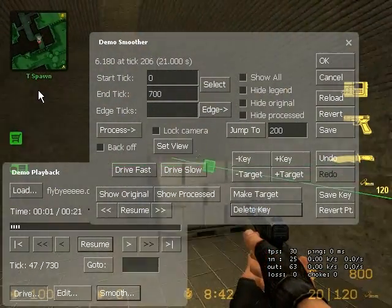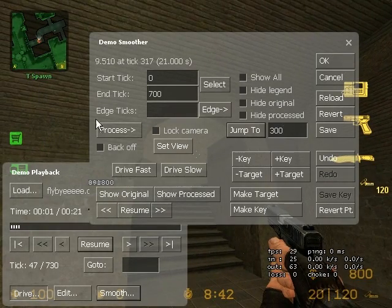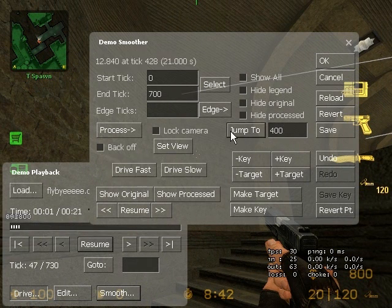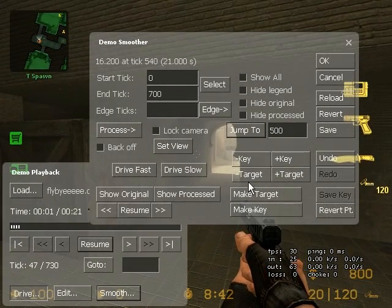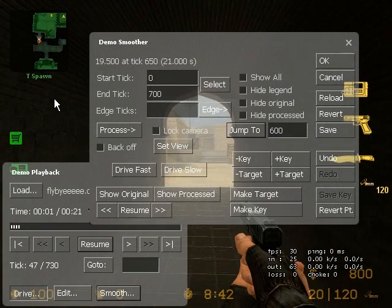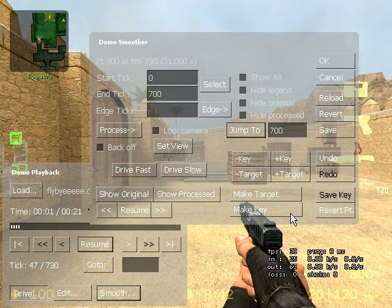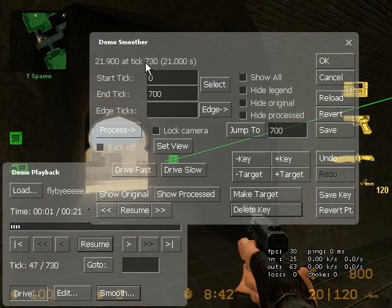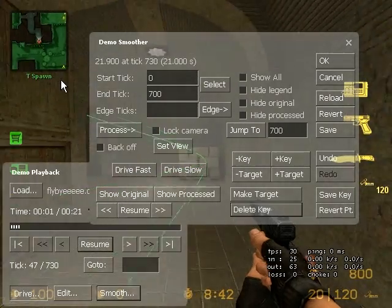It'll go quite smoothly from tick 100 to tick 200. I'm going to carry on throughout the whole tunnel in this fashion. Jump to tick 300 — make a key here. Jump to tick 400 — make a key here. Jump to tick 500 — make a key here. Jump to tick 600 — make a key here. The last keyframe didn't record because it went to tick 730, which I hadn't included in the range, but you can sort that out in your own time. Here's the line the camera is going to go along.